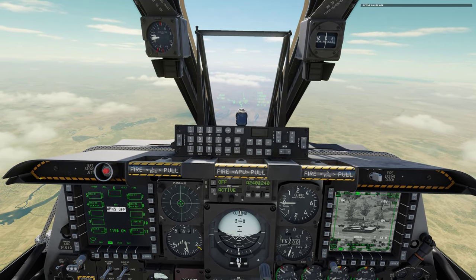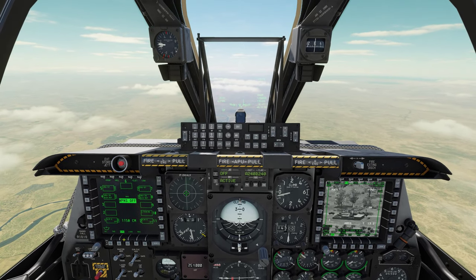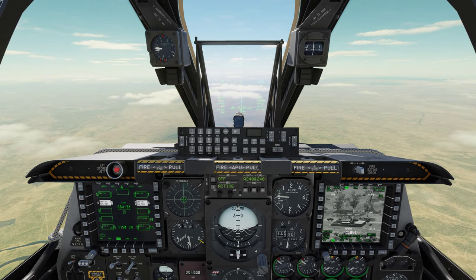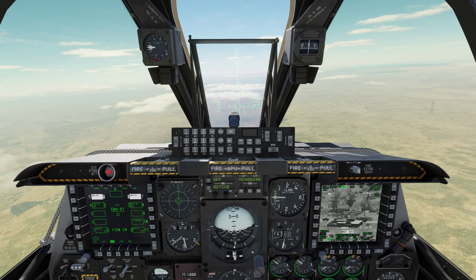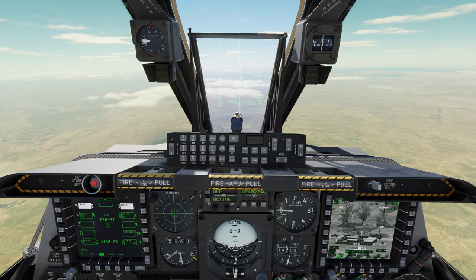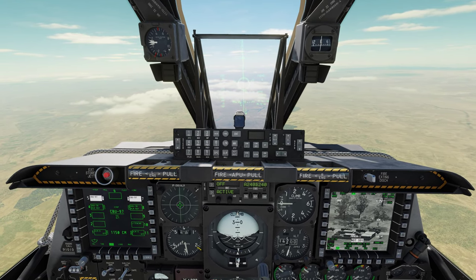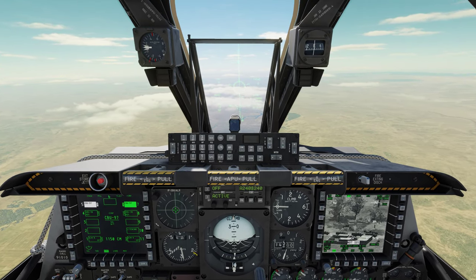Active pause off. Now we're going to select the weapon — I've discussed this multiple times before. Make your HUD SOI. Use DMS right or left short and select your weapons; that'll cycle through your weapons. When we select the CBU-97, rather than a CCIP reticle coming up, we've got a CCRP reticle come up, because that's what we put into the profile. If we do hit the OSB next to it to select that particular weapon, it is going to change it back to its default settings, putting it back in CCIP mode.